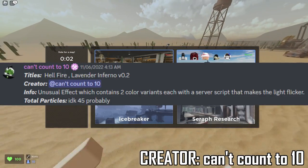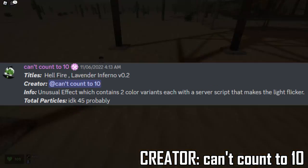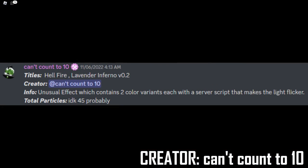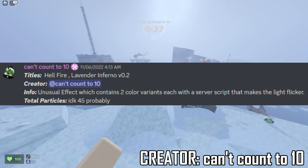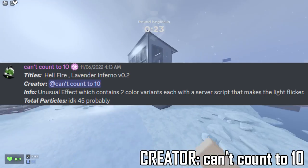The next one is by Can't Count to 10, and it's called Hellfire Lavender Inferno version 0.2. The unusual effect contains two color variants, each with a server script that makes the lights flicker, and it has total particles as well. So this one should be very dope. Let's go ahead and see.